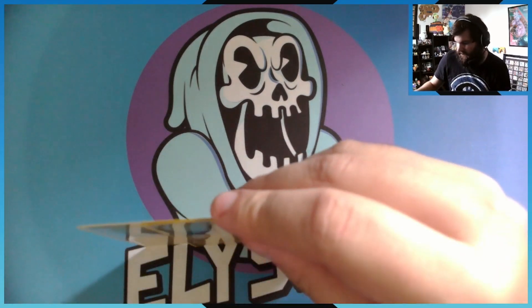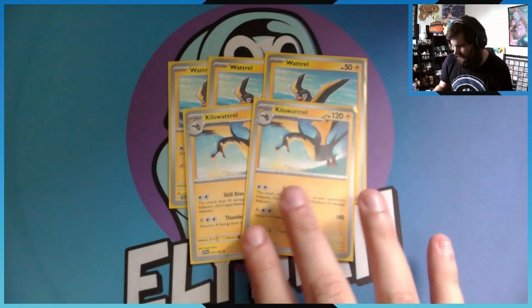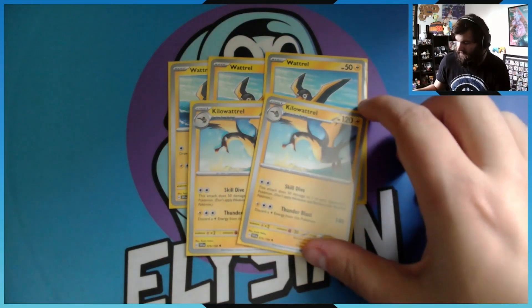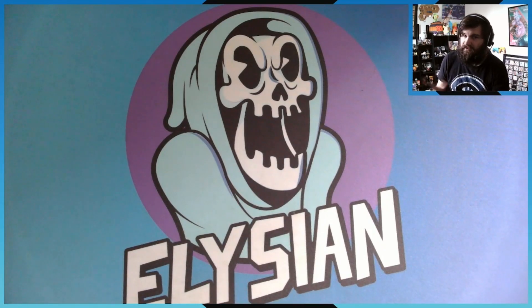We run three Wattrels. For no energy you can draw a card, which is nice. Kilowattrel is actually really good: for two energies, Skydive does 50 damage to one of your opponent's Pokemon, so you can start sniping the bench. Or you can discard energy from this Pokemon to do 140 damage. Being able to Skydive an opponent's bench is pretty good, because if they don't have a bench when you kill their active Pokemon, you win the game.